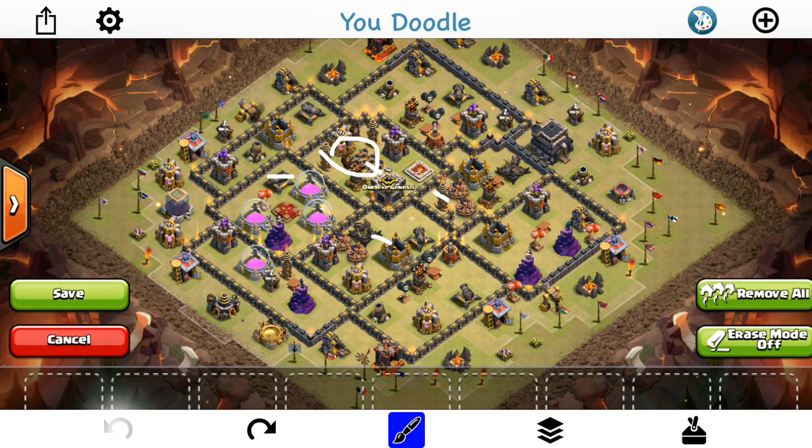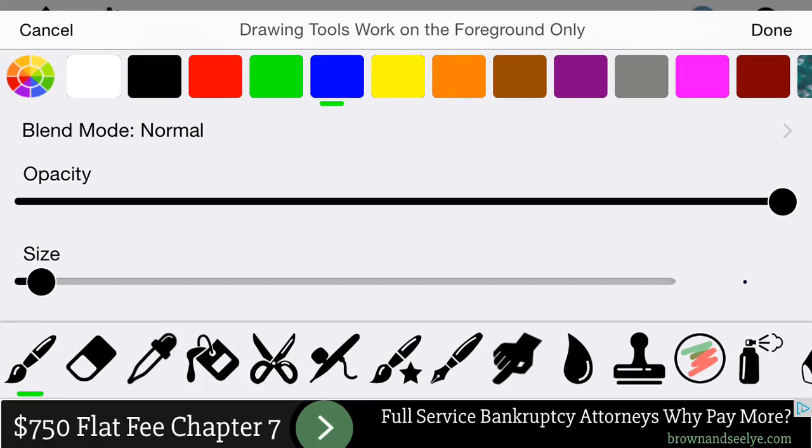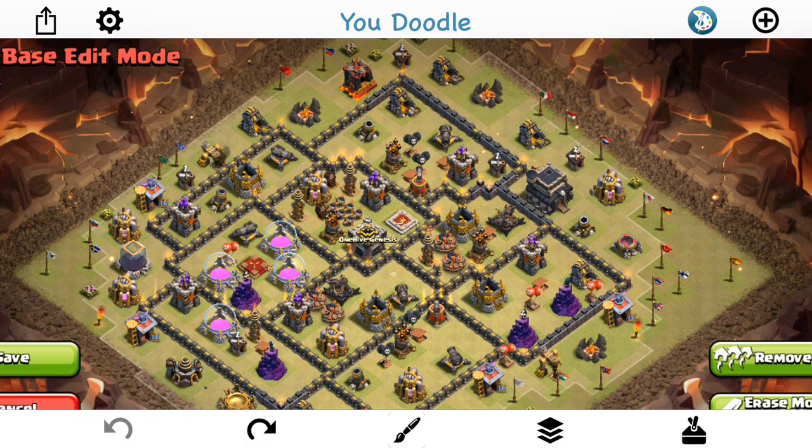Let's go ahead and show how this base was three-starred. The attacker went ahead and brought a Queen Walk — Govaho. They started off their Queen up top, just dropped a few healers on her and let her work her way down. Eventually she does take out the enemy Queen. He doesn't know there's the double set there, but either way he drops a few archers right here and then goes ahead and lets his Queen beat through this wall and make her way into this compartment.